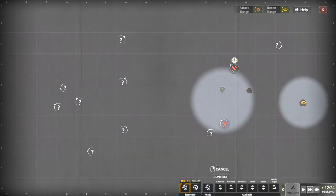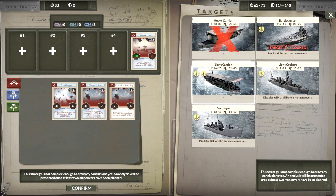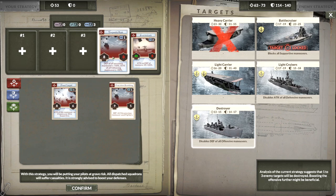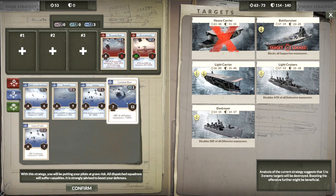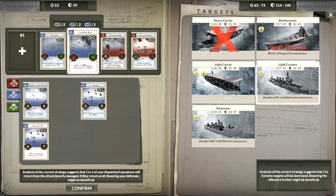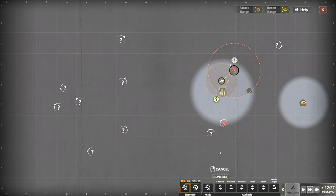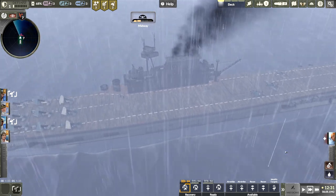Now we need another airstrike on this guy — let's get him lined up. We need something that will give us the use of our support maneuvers. One to three targets will be destroyed. Let's get these guys up — two-two-three. Two-two-three — all right, that should be good for that.